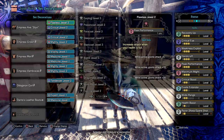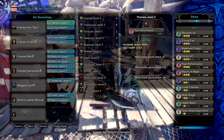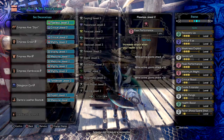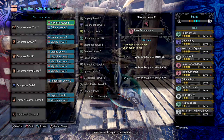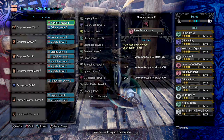Next I have Critical Eye 3 for the 10% affinity buff, Weakness Exploit 3 for the plus 50 affinity upon monsters' weak points, and Handicraft 3 to extend the weapon's white sharpness — although with the weapon's built-in Razia Sharp skill this may not be needed. It depends, as through playing around with the weapon without the skill, sometimes the weapon will lose sharpness very quickly with the skill not activating at all.